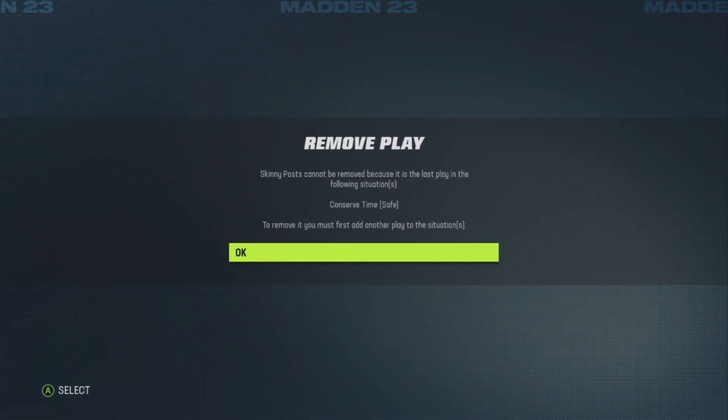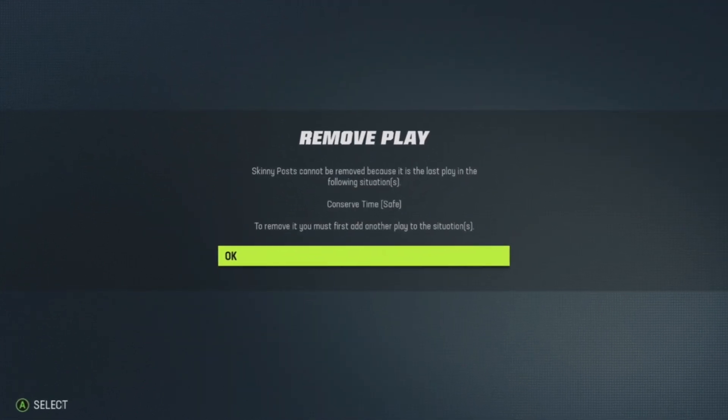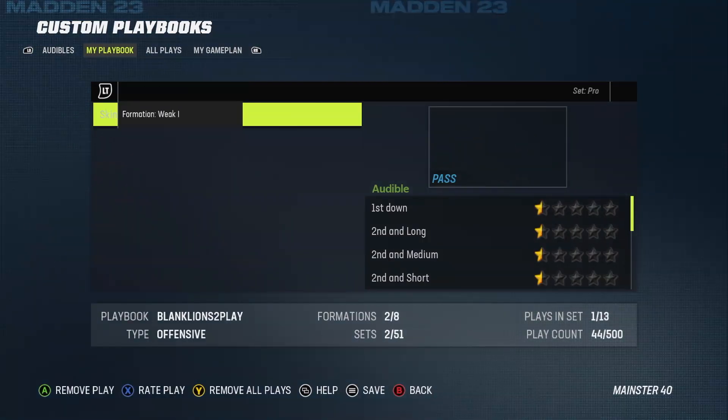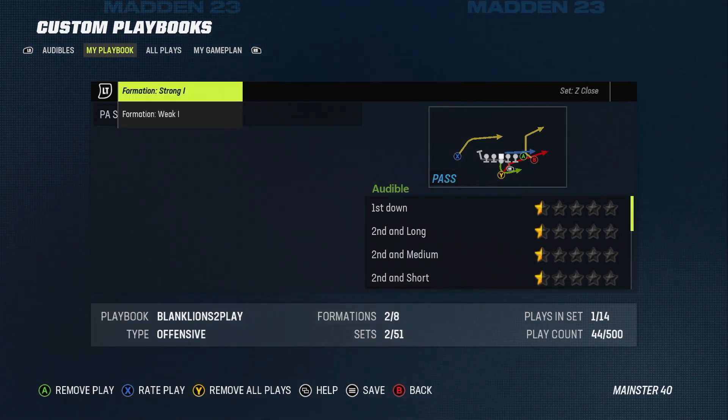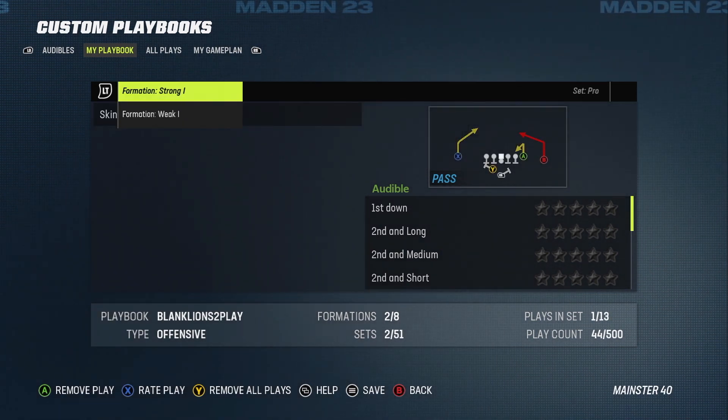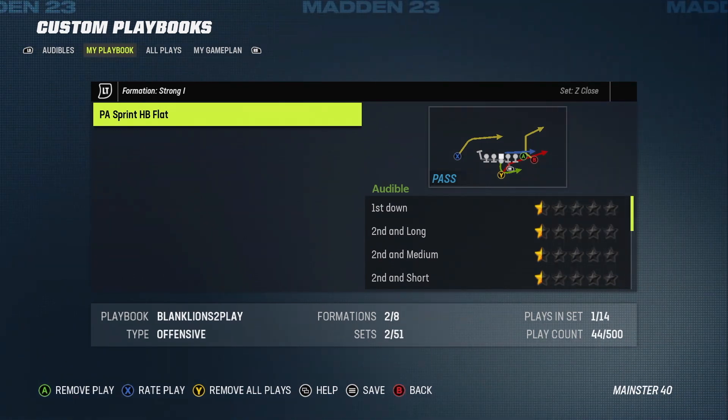One of them is in a play action situation that you cannot remove, and the other one is stuck inside a conserve time situation that you also can't edit or move. I've messed with the playbook settings enough — this is as few plays as you can get in a playbook. You're kind of just stuck with these two plays, but now you're pretty much starting with a blank playbook.